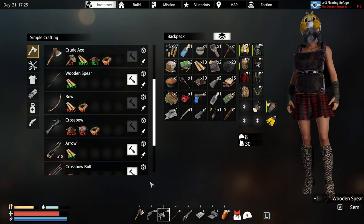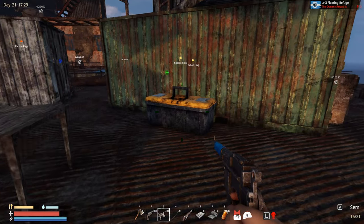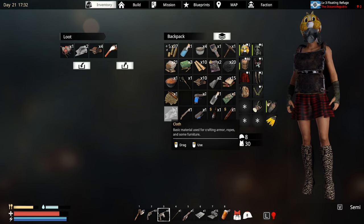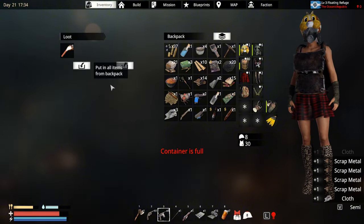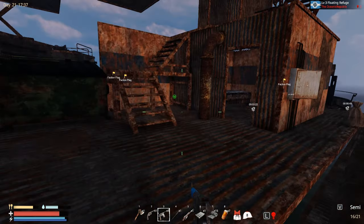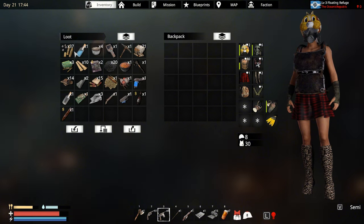Make a spear - boom. Now I need to find a couple more components and some scrap, which you need every single time. Drop this one - no wait, we need this and we need this. We are full. Looting this place - oh, a military box! We are basically full already.